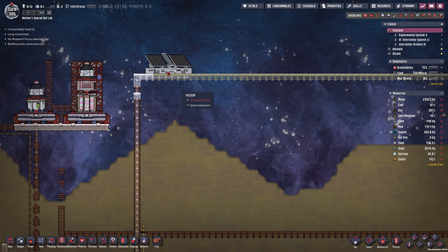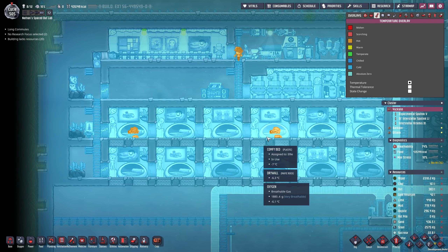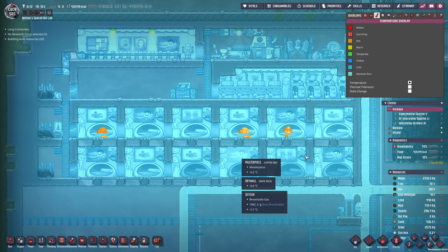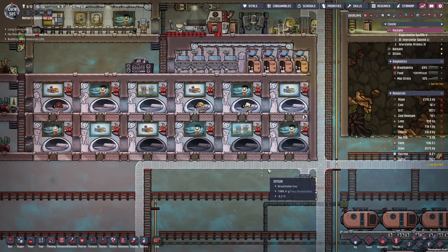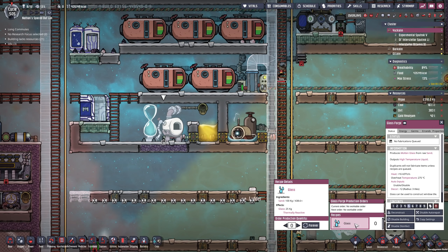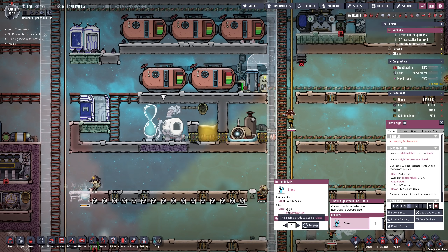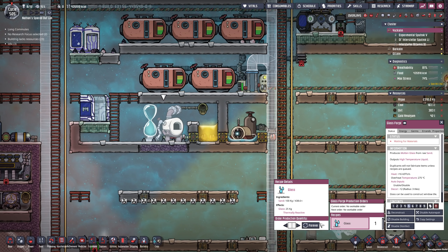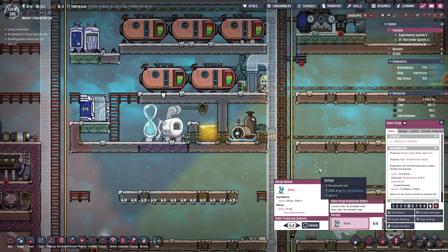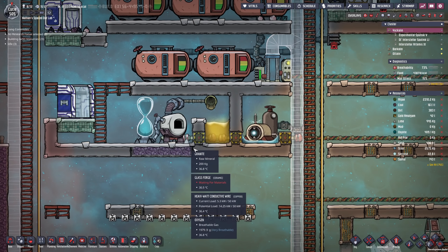The first solar panel is in place. The temperature in the bedrooms is minus four degrees — I'm just going to use the body heat of my duplicants to eventually heat up this room. Just kidding, it's a cruel world we're living in. Everything is in place. Now let's build some glass. How much do we get? 25 kilograms only — so that means we're going to need eight crafts for one solar panel. I'm probably going to go with about 64 crafts for now.